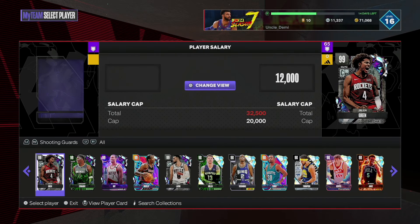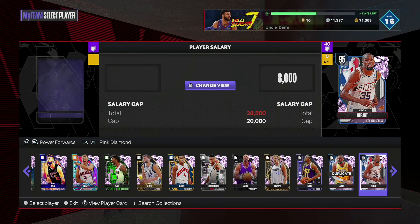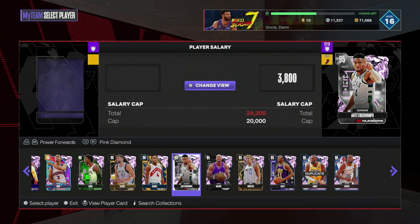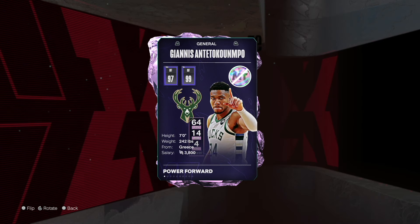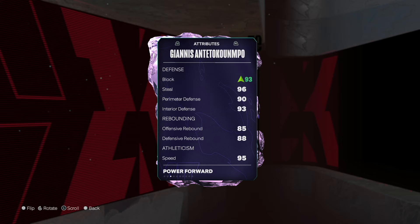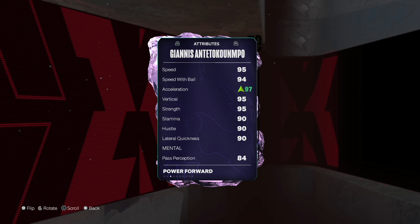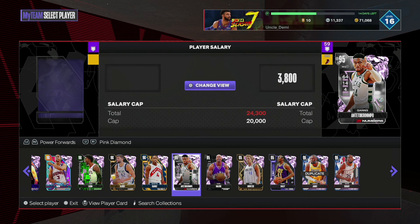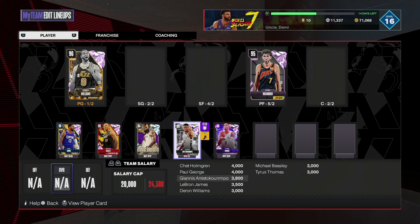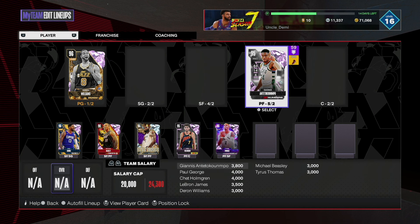At my number 4 position, again another shocker — but take advantage of this because you do not know how long he's going to be available at this price. It is going to be Pink Diamond Giannis at $3,800. Are you kidding me? He's one of the most elite of elites — 97 offense, 99 defense. He's 7'0"; pull him at the center position. You can still shoot with him, but he's by far the fastest 7-footer we have in the game. Look at the perimeter defense, interior defense, block, steal — the speed is at 95, 97 acceleration. You're not going to see anything as athletic as this that can also dribble. He can push the ball in transition, get the defensive rebound, push it up the floor. Chet Holmgren is at $4,000 and Giannis is at $3,800 — definitely keep that in consideration.